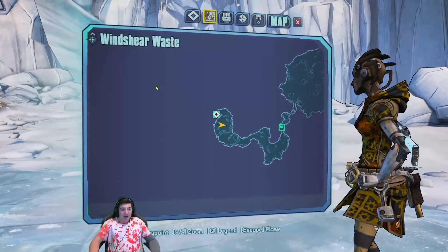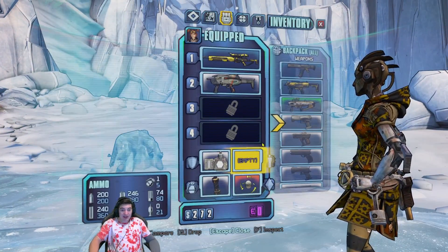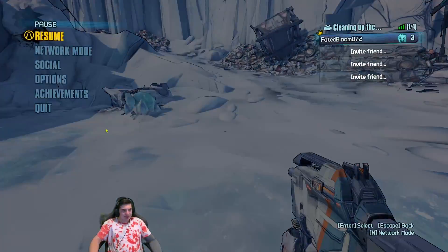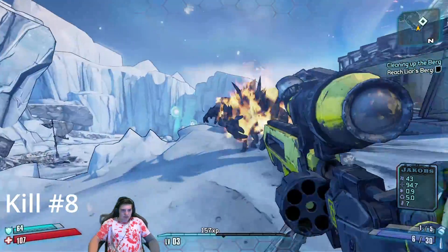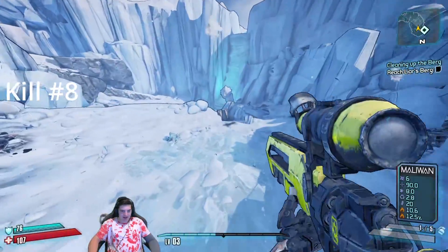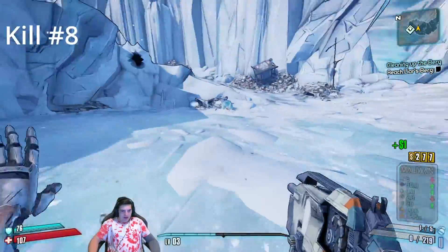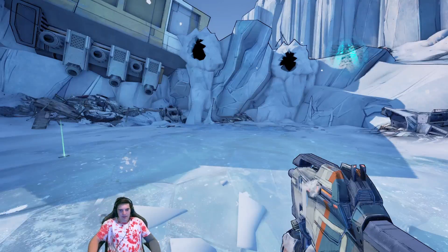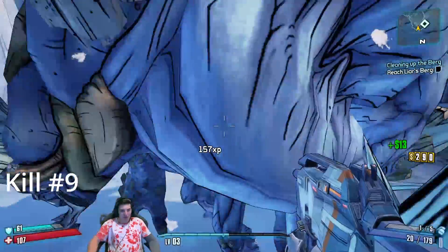How much backpack storage do I have? What more guns can I hold? None — zero. That worked better, just hitting with the flame and getting that crit. Doesn't look like I got anything out of that. Wait, can I just kill him with one mag?